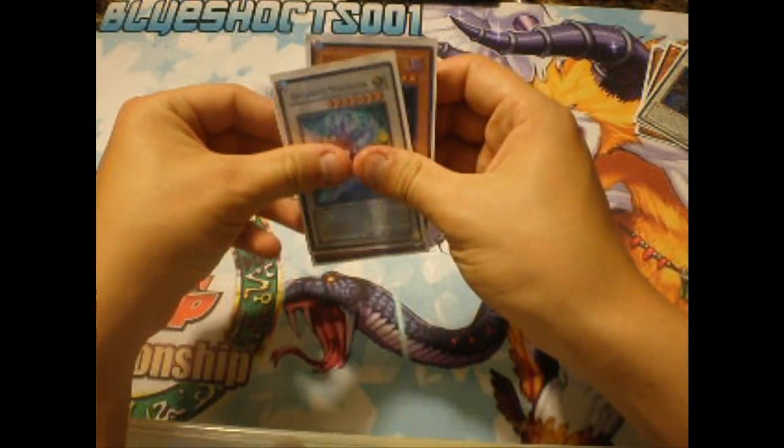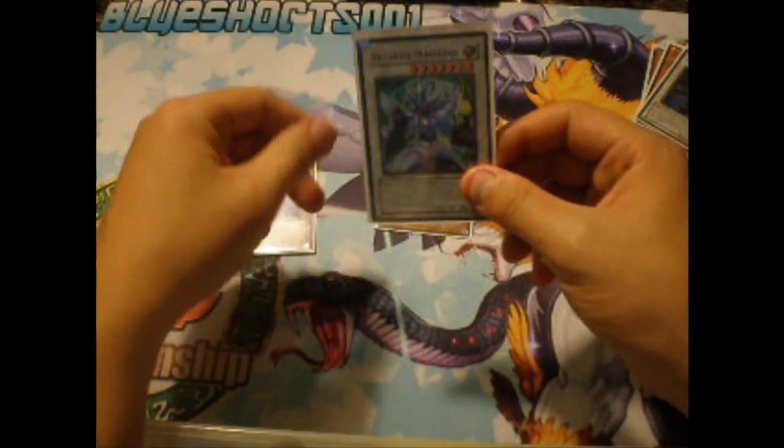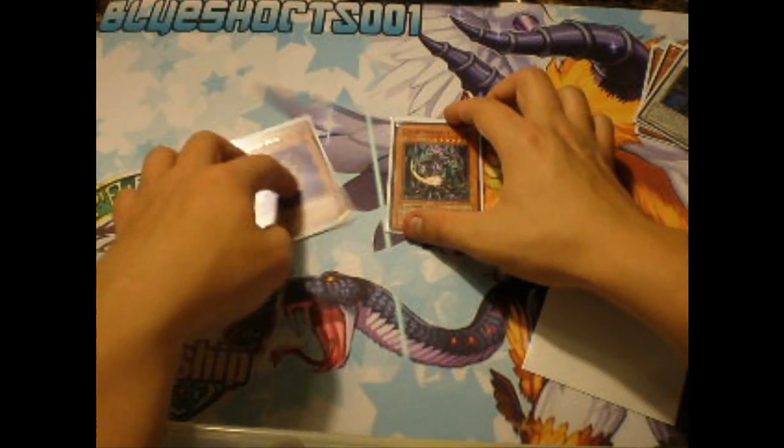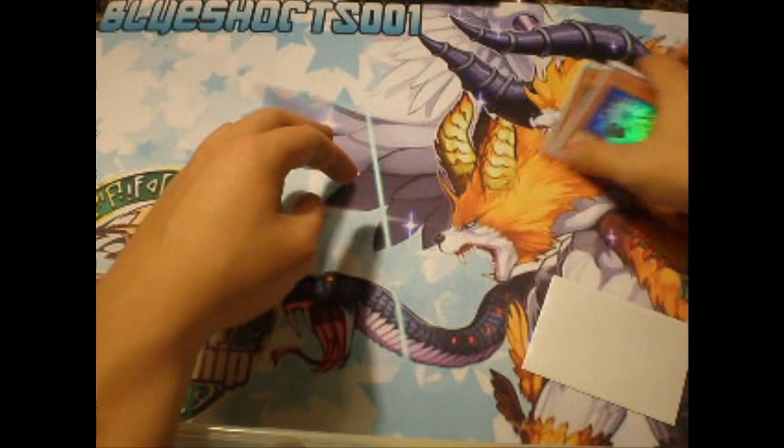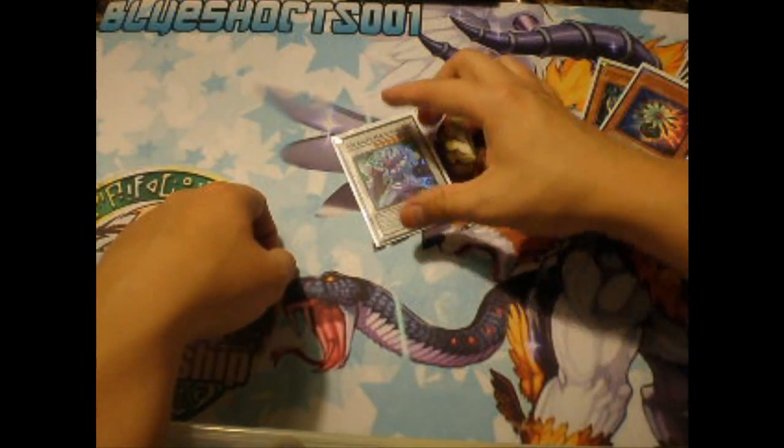Combo number two is a very popular one — a lot of people know about this. Say you have Spore in the graveyard, special summon Chaos Sorcerer, pop with Chaos Sorcerer, bring back Spore, synchro, and pop two more. This was used a lot in Chaos Plants, so it's a very popular combo.